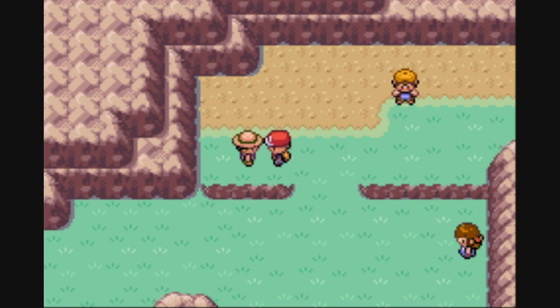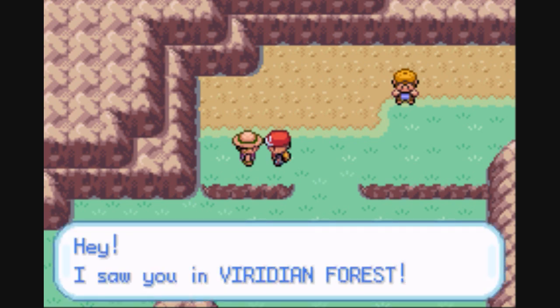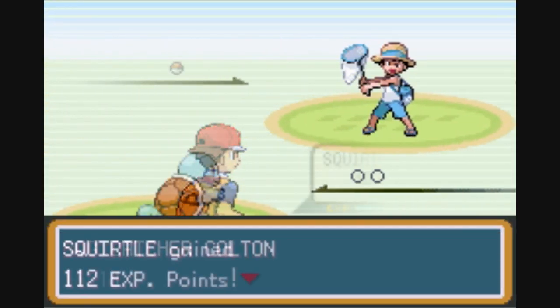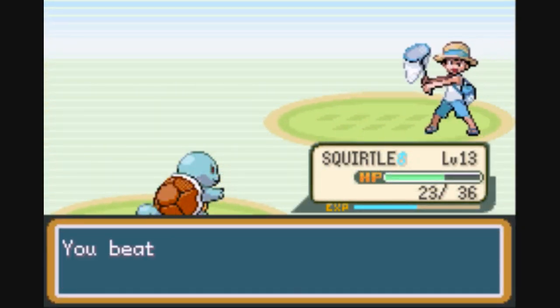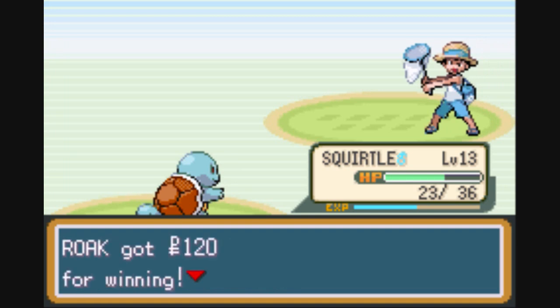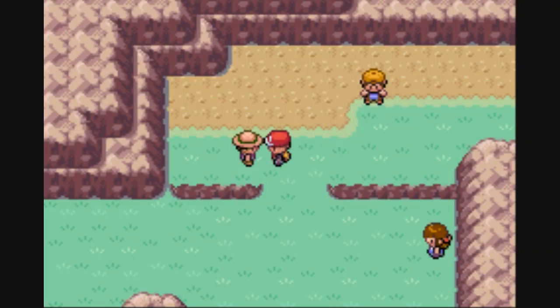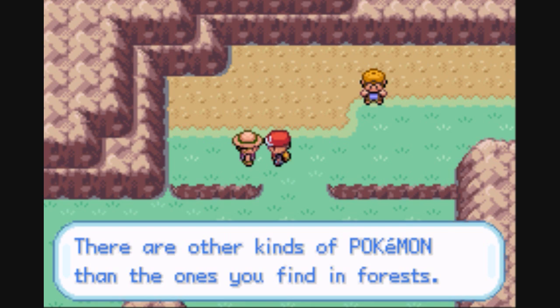When we talk to this guy, he's going to say, 'Hey, I saw you in the Verdean Forest.' And then he battles us. When we finish battling him, he tells us, 'You beat me again.' Afterwards, nothing much happens, but if we talk to him, he'll tell us something else. But he won't battle us again.